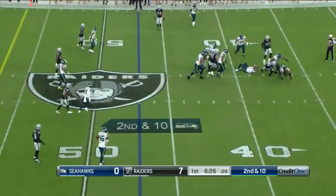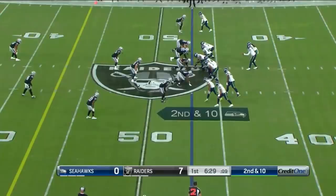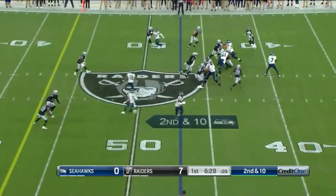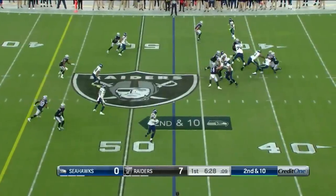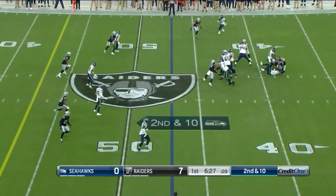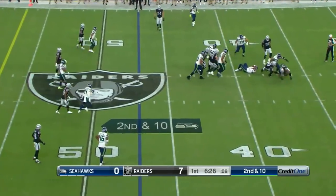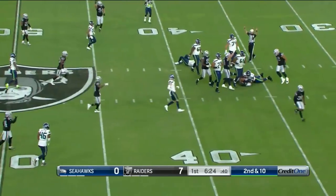There's another part of this play that I think a lot of people don't see, and it's at the top of the screen. This is what Gus Bradley designs — he puts this in and he wants this to happen. Without Carl Nassib going out and picking up the running back, if Geno Smith is able to see it a little bit quicker, if he doesn't see that Nassib is picking up the running back, he checks this off and this is a huge play.